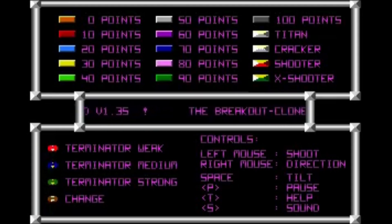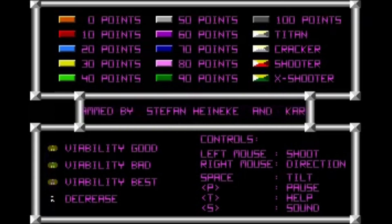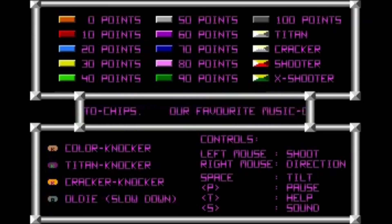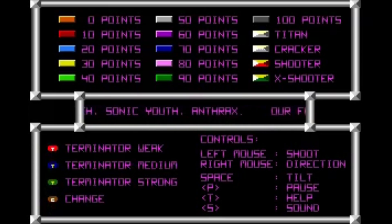"A new star is born" — we'll find out why that isn't particularly true. "New standards in shareware action games." Wolfenstein 3D was made in the same year, come on. Anyway, it tells you what all the bricks are. Each colour brick gives you different round points, and the orange brick seems to give you no points at all, which isn't very nice. The Titan One is the one you can't break, Cracker is the one you can break if you hit it enough times, and Shooter and X-Shooter are ones you have to shoot. At the bottom you can see all the power-ups — there are three different colours.